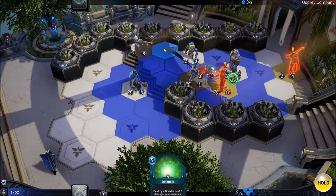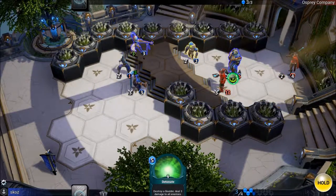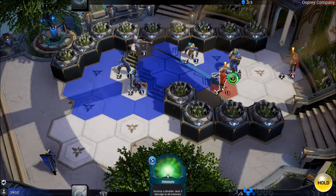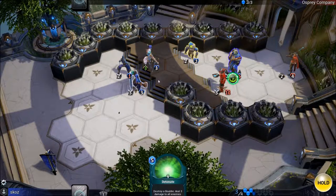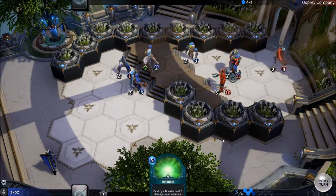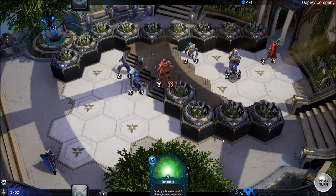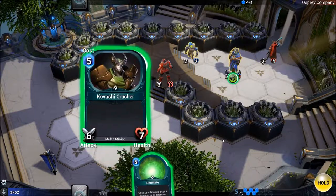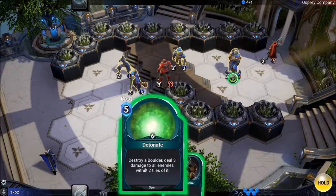The player repositions a unit to keep her alive, planning to use her later. He has another unit guard that character. He then plans to move and use the detonate ability near some boulders.